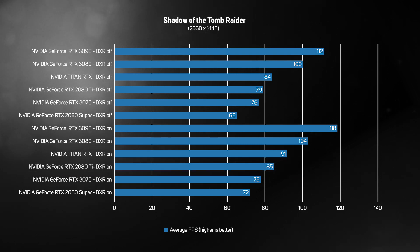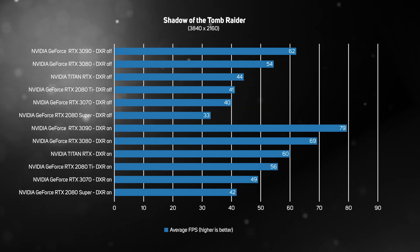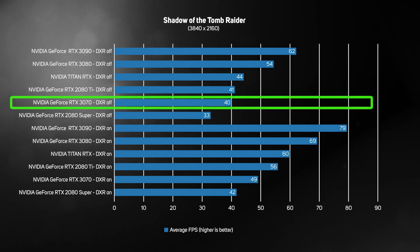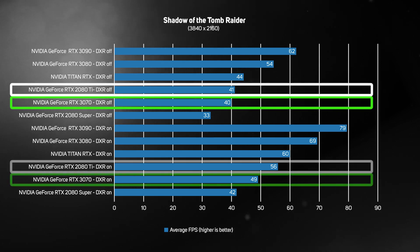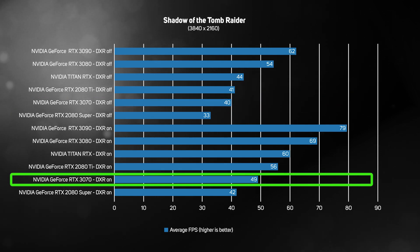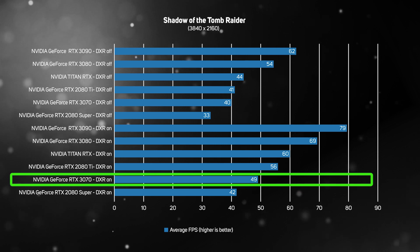We then upped the work for the graphics cards by increasing the resolution to 4K. Once again, the RTX 3070 performed similarly to the RTX 2080 Ti, although there was more of a difference with DLSS and DXR enabled than in traditional rasterized mode. Whilst the frame rate of 49 frames per second is by no means slow, realistically you need to start turning down some of the quality settings to achieve a consistently smooth frame rate in 4K in this game.